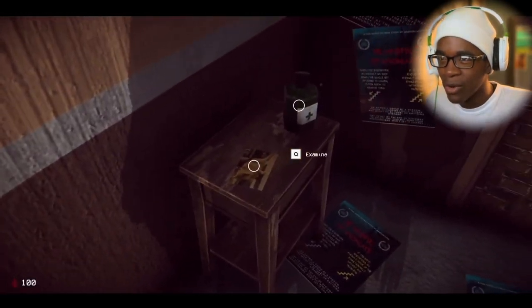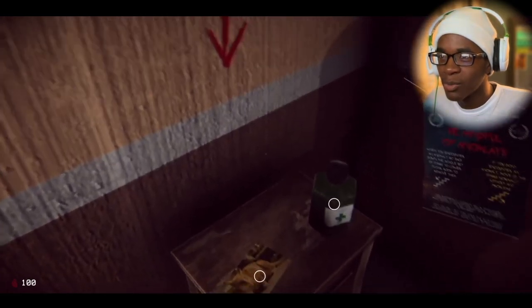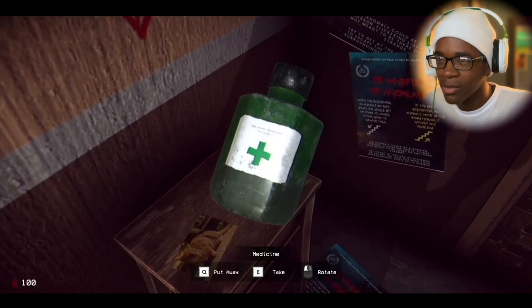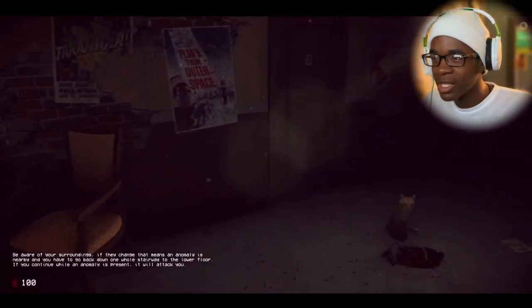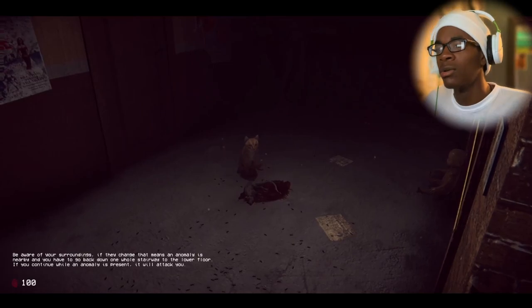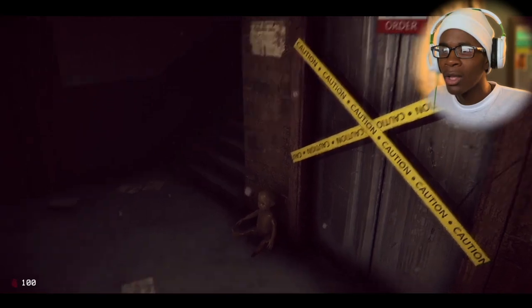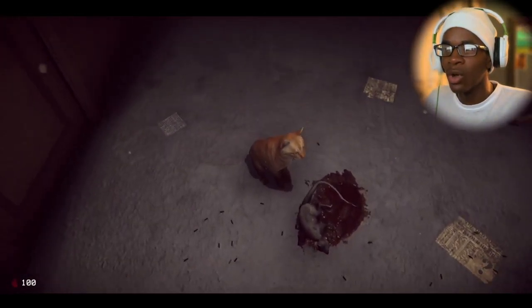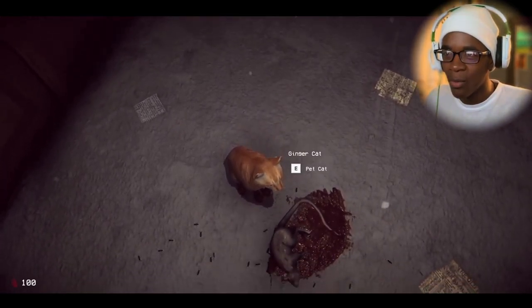Examining the floor — okay, this cat looks pretty normal. There's a little medicine model or whatever you call it. Let me go up these stairs. Oh, I got legs — look, cool dude, you know horror games. This is the menu screen right here... yo, did I just see that? I don't know, I think I just saw that thing move. Wait — what do I do if I see an anomaly? Do I go back or do I pet the cat?